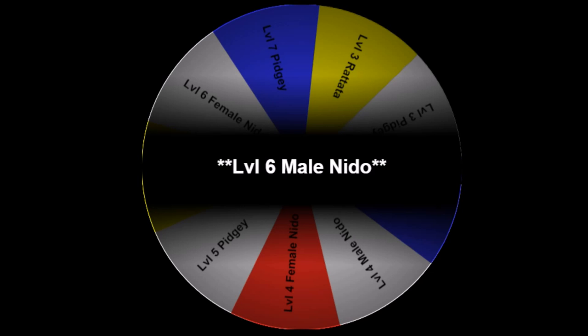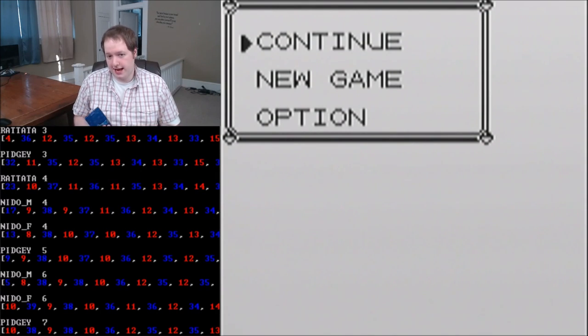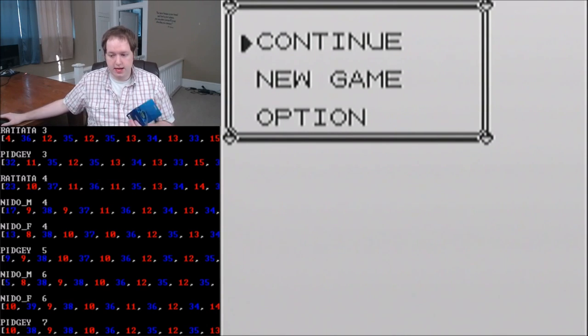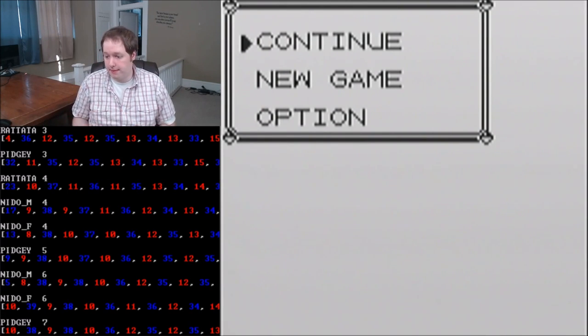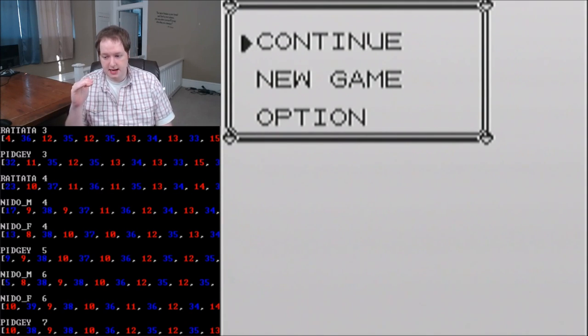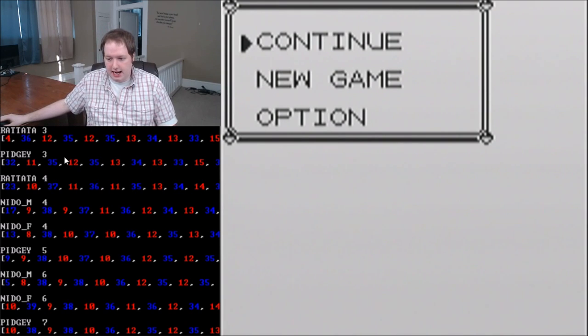For our purposes, this isn't going to be that important because I'm going to give you a chart that accounts for this effect. Here is our handy dandy DSUM chart. The way you use this chart is you're assumed to already be in the Nidoran bush looking for an encounter. Once you get that encounter, you want to match it to the listed encounter on this chart. The blue numbers represent steps that we want to take outside of the grass, and the red numbers represent the amount of steps we want to take in the grass. This is our search phase.